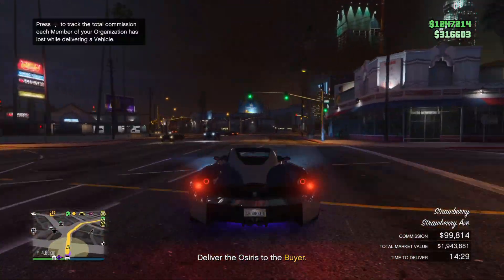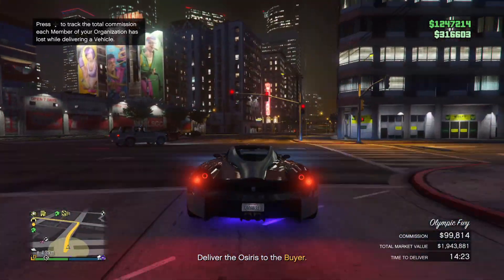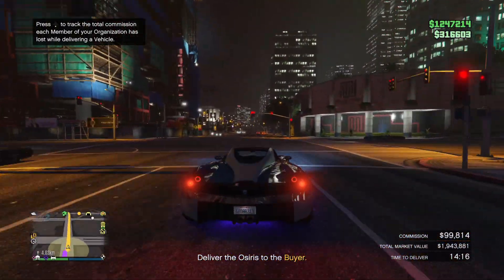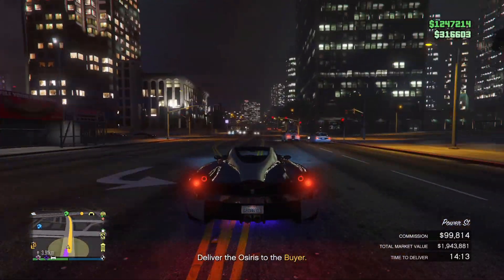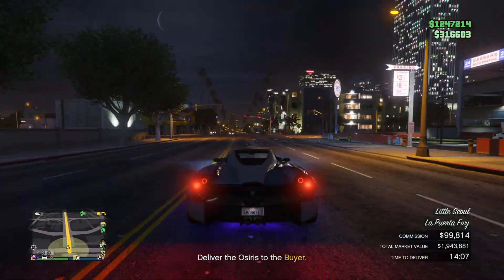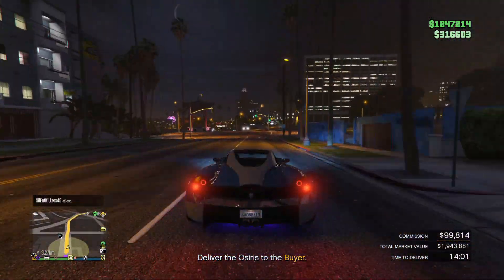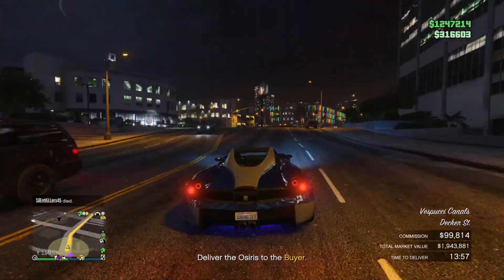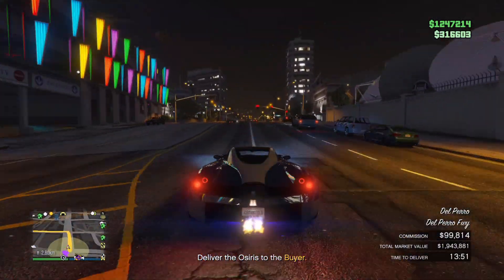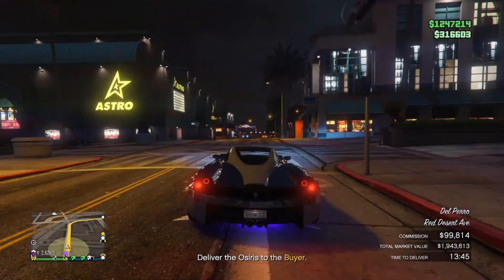I understand the NPCs can be annoying, but once you get the hang of running this business you will easily bring in millions and millions of dollars. I have links to every business guide in the description. For vehicle cargo, you need to have 32 vehicles and never go over 32 in your warehouse — that leaves you with 10 standard range, 10 mid range, and 12 top range. You only sell top range vehicles, so when you source again you'll always get a top range vehicle.